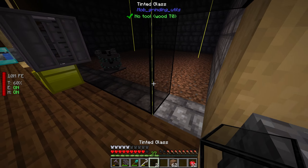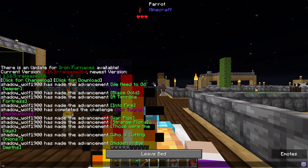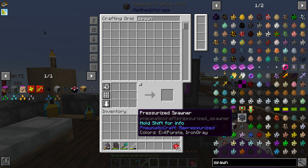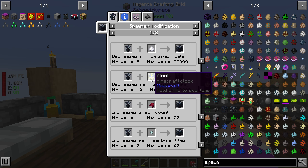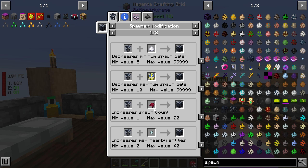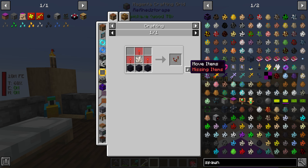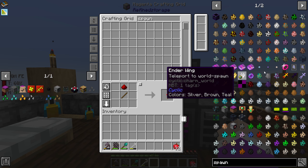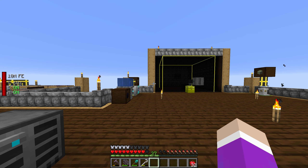Now we can break the torches inside. Come out — now we just wait for blazes to spawn. We can actually upgrade the speed of this thing. Let me quickly sleep. So now that we've slept — if we look up spawner, we can see that a regular spawner from Apotheosis can be sped up with sugar and clocks, and we can increase the spawn count with fermented spider eyes.